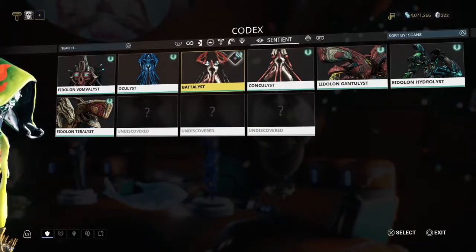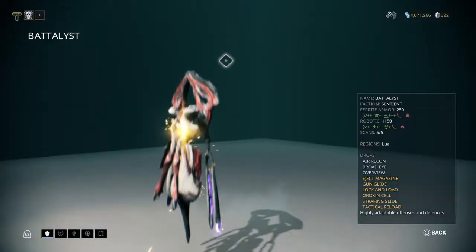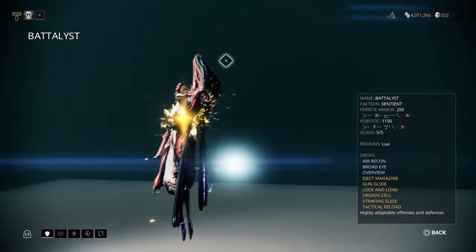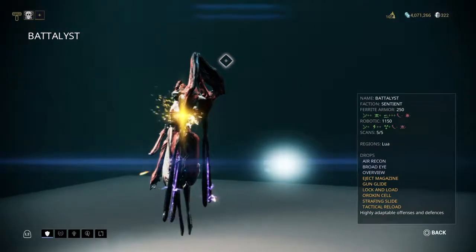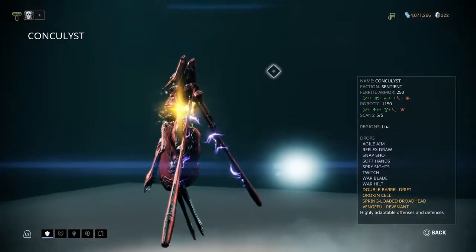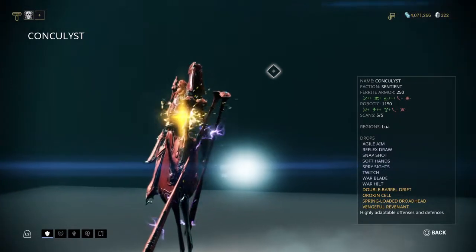The two fighter Sentients you'll be dealing with are the Battalyst and the Conculyst. The Battalyst uses ranged attacks — it will shoot at you and even has a Mirage-style disco ball of death. The Conculyst uses melee attacks and has a whirlwind of death melee system.